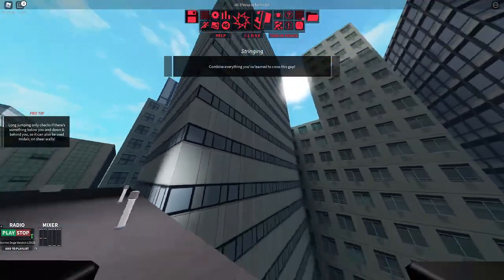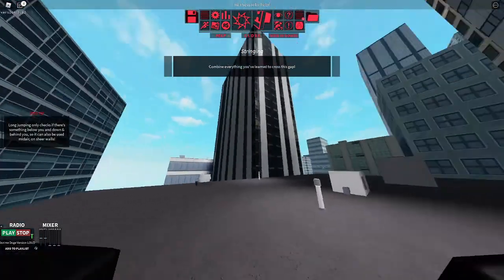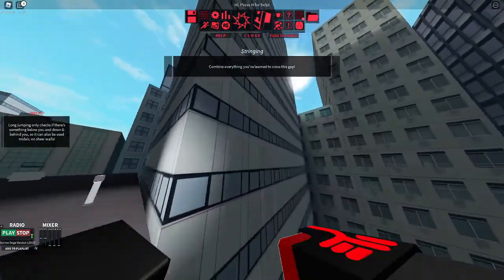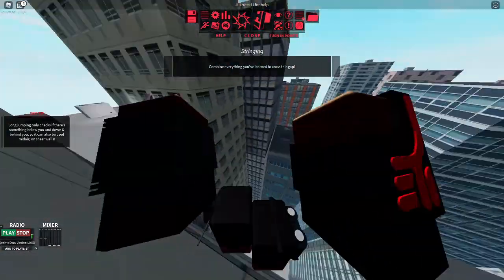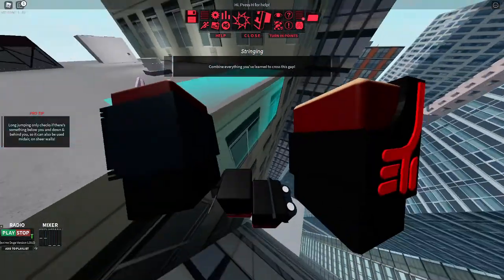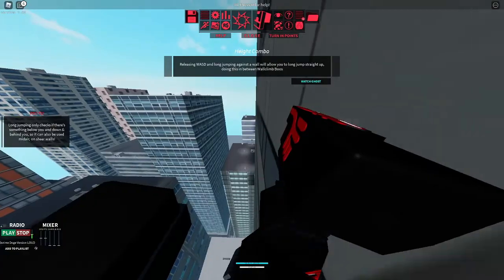All right. So you want to combine this with a dual wall run — we saw that in that one. And this is what I do: I do two wall runs, and after that, that usually gets me across. But that's because I'm using a dual wall.